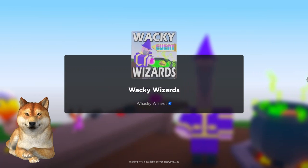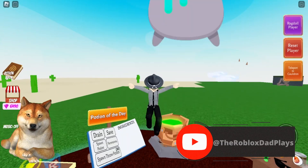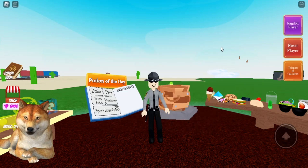Hi everyone, Roblox Dad here, and I'm back in Wacky Wizards. I want to show you the potion of the day for July 4th, 2023. As you can see from the hint, it's going to be the boxing glove ingredient. Hopefully you have it — if you don't, you can watch my video on how to get it.